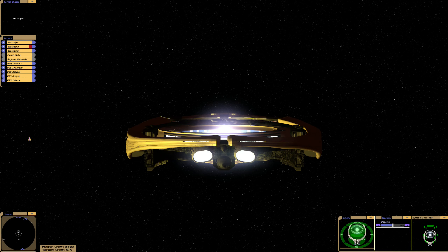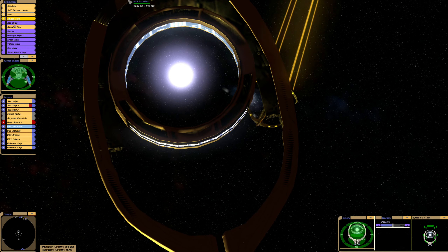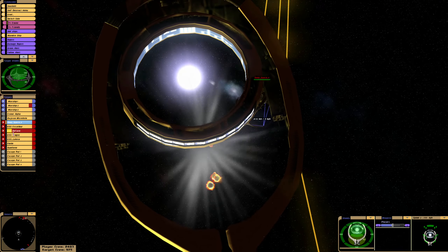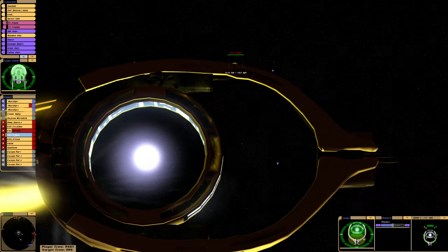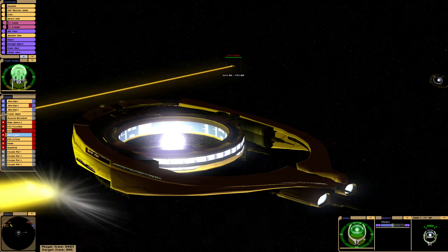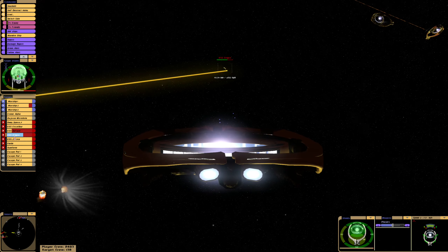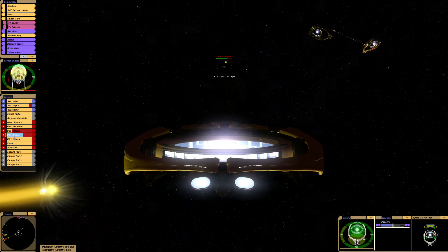We need to switch Deep Space Nine and the surrounding ships to enemies because they normally default as friendlies. We'll do that now — switch sides to enemy. We need to do it for everyone, otherwise they'll attack each other. The Defiant got destroyed straight away — I think that was by Deep Space Nine itself. We'll put it out of its misery. We'll take out the Excalibur first, which is the weakest ship. Why is Deep Space Nine attacking it? I don't understand. I think Deep Space Nine is trying to attack the Ori ships.